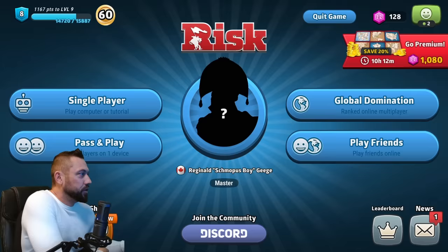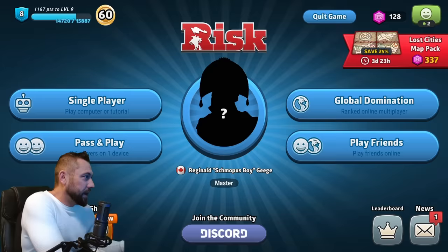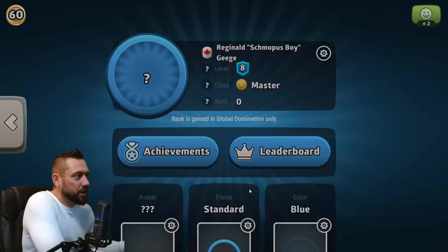For today's episode we're going to be doing a tutorial style video focused more for beginners. We're going to play a game of classic fixed because it's the most popular type of game played. The first thing we're going to do is show you what you're looking at when you get into the app. This is a new season, which is why my rank is zero.